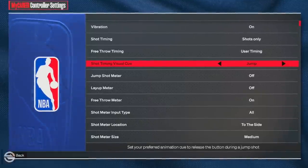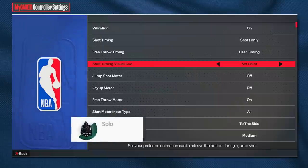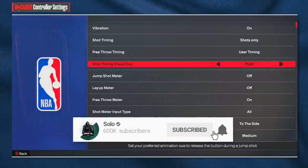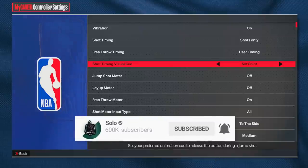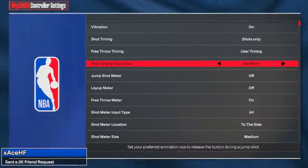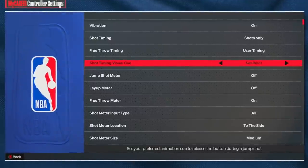I tried all four shot timing visual cues in my first 20 games and was confused. If you have it on the wrong one, it's going to be so hard to time your jumper. I ended up preferring Set Point, which is the Early visual cue. If Set Point isn't working for you, I recommend trying Push. I wouldn't really recommend Jump or Release unless you absolutely cannot shoot and want to try everything.